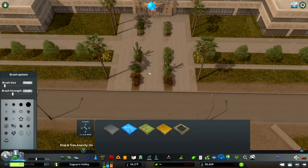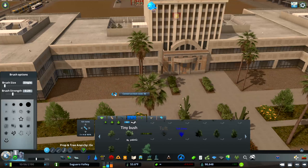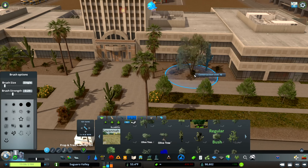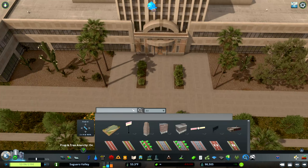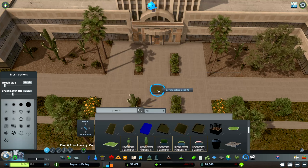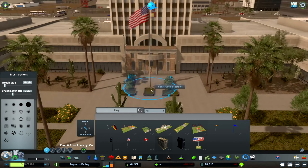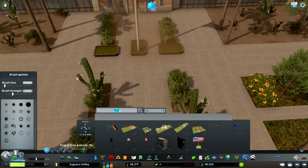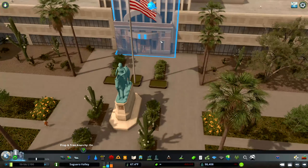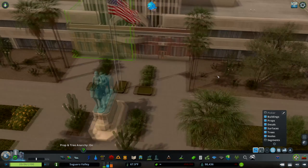I didn't want to overuse that statue since it's the only one that really works here, so if anyone knows of good monuments or statues I can use, please tell me in the comments. I also added a lot of desert patches to give homage to the Arizona desert vibe, because having huge green lawns isn't really realistic to the nature that exists here — even though the actual Arizona state capital does just have a bunch of green lawns and trees everywhere.